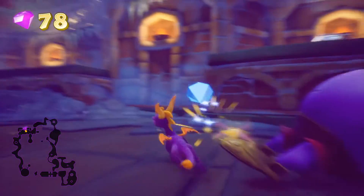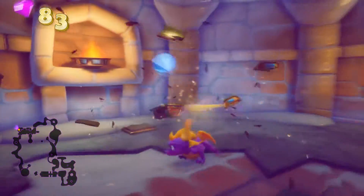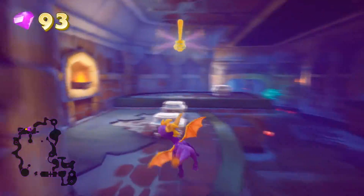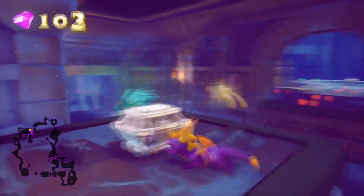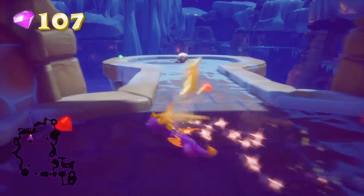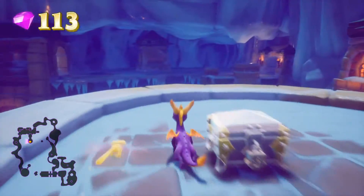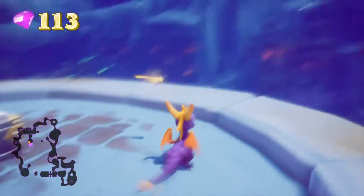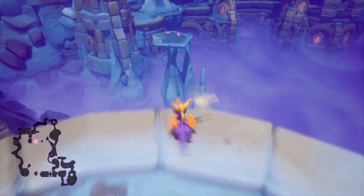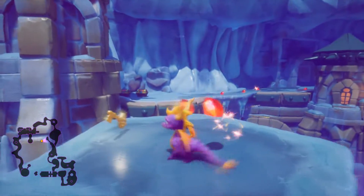Burn him! How do we get up here? Don't mind me just making puzzles out of things that aren't puzzles. Now we could go free that dragon, or we can glide over here. It's a chest with a key! We gotta get a key. Where's the key? Let's quickly look around — it's right there. Let's go get the key first.